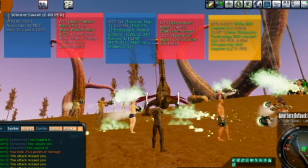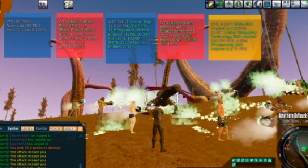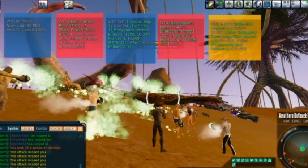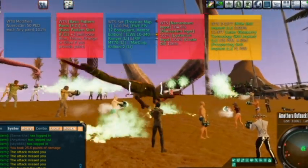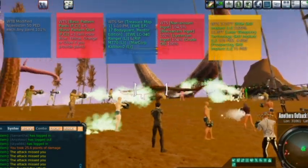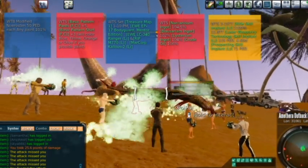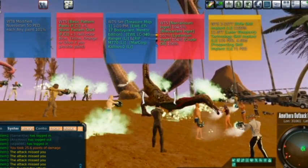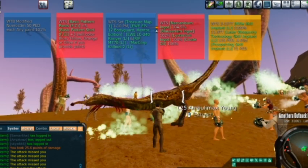Sweat is used in a couple of blueprints — it's used to make mind essence, which you can use for teleportation chips and healing chips. It is not used in attack chips for mind force; that would be synthetic mind essence, which is bought from the trade terminal. That's probably one of the reasons sweat isn't more actively sought, but newcomers will make their money where they can.